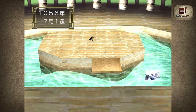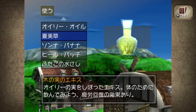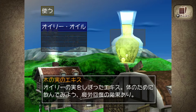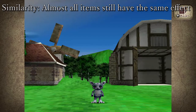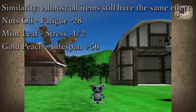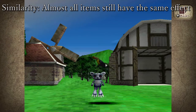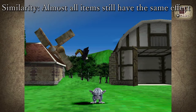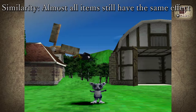Let's start with some of the important similarities first. Almost all items still have the same effect and the exact same numbers. This means that your popular items like nuts oil, mint leaf, gold peach, silver peach, tablet, etc., still work kind of the same way as you remember them. You can apply the same concepts and calculations for these items when devising your raising method.